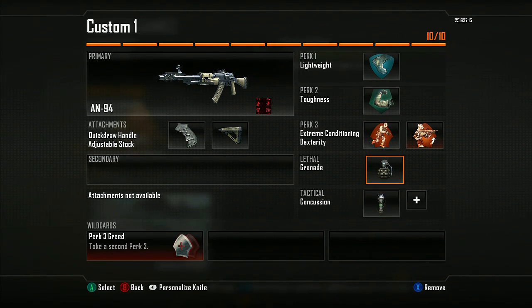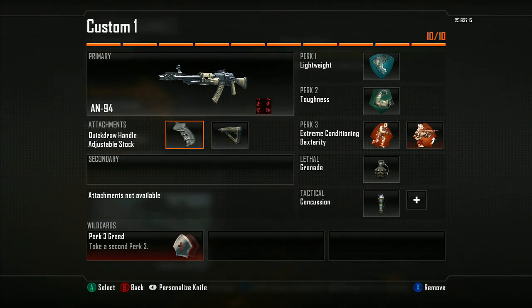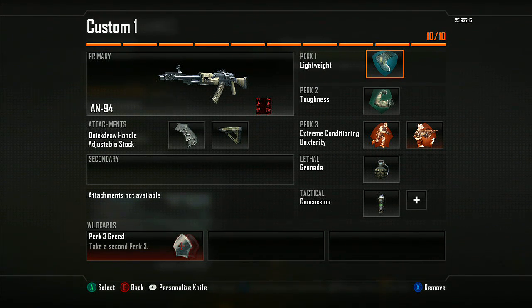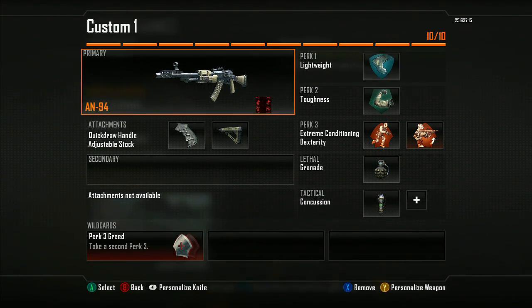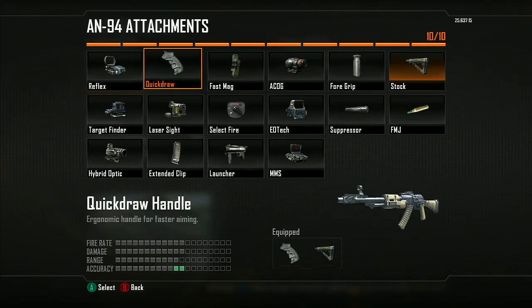I love to use quick draw and the adjustable stock on assault rifles, especially when paired with lightweight. Since you're already using an assault rifle your mobility is slowed down, so with adjustable stock and lightweight when you're ADS-ing you move almost as if you have a submachine gun, which works out pretty well.